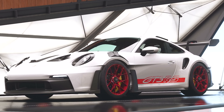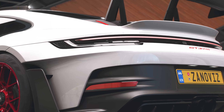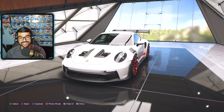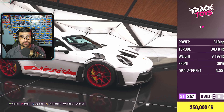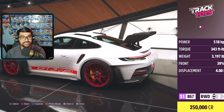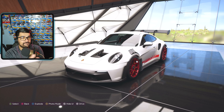We're back in Forza Horizon 5 and I'm very excited to be showing you this new car — the 2023 Porsche 911 GT3 RS. It's rear-wheel drive, 518 horsepower, 343 foot-pounds of torque. It weighs 3,200 pounds, has a four-liter displacement flat-six engine, and it's an S1 class 867.